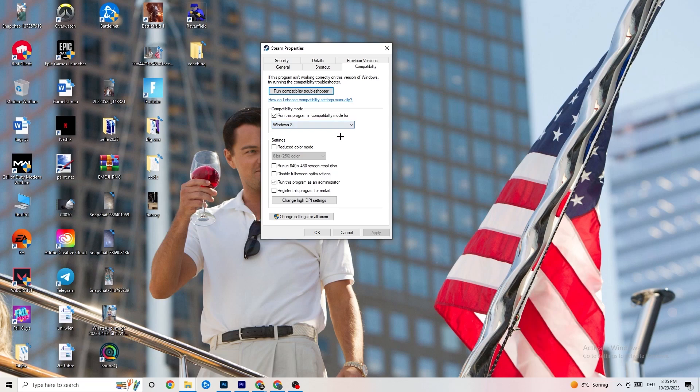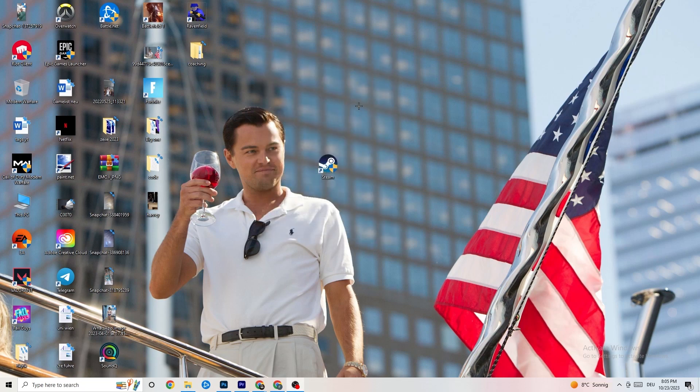Enable 'Run this program in compatibility mode for' and select your latest Windows version. Disable 'Reduce color mode,' disable 'Run in 640x480 screen resolution,' disable 'Full screen optimizations,' and enable 'Run this program as an administrator.' Hit Apply and OK, then restart your PC. This will help reduce crashing issues.